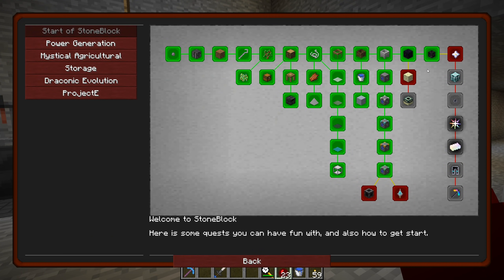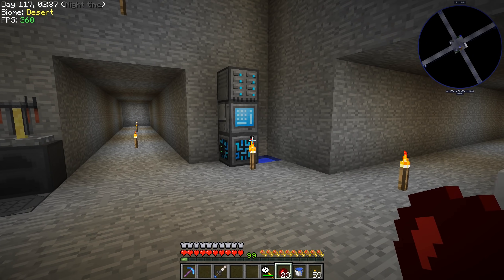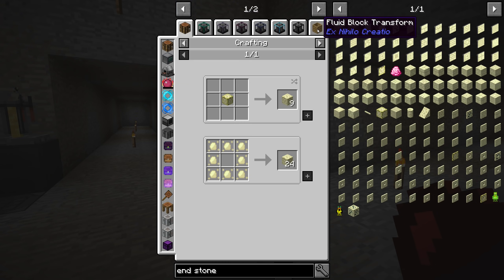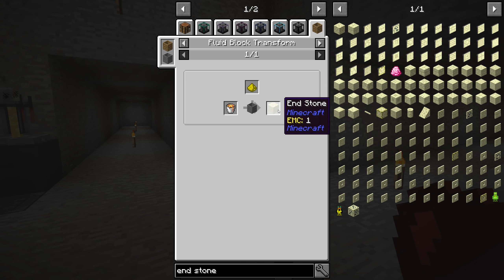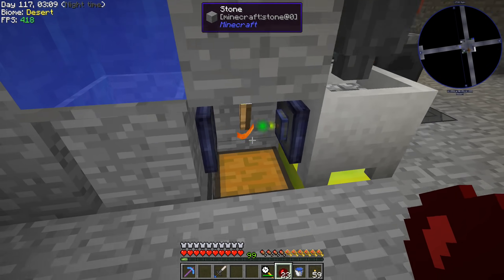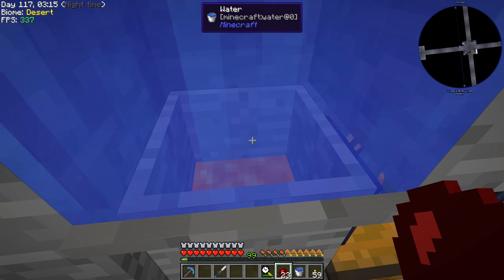The 'Start of Stoneblock' quest wants us to make end stone. End stone is made in this modpack by putting glowstone dust in lava — fluid block transformation in a stone barrel with glowstone dust turns into end stone. We have a setup going here but it's going really slow. We should speed this up and make our lava go faster.